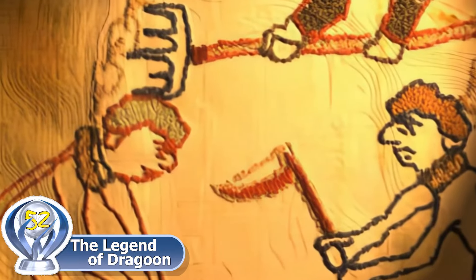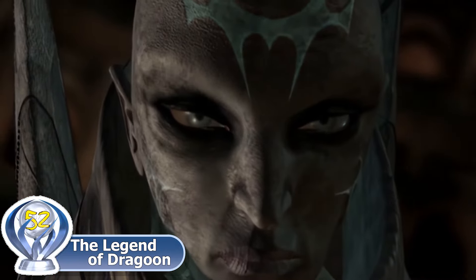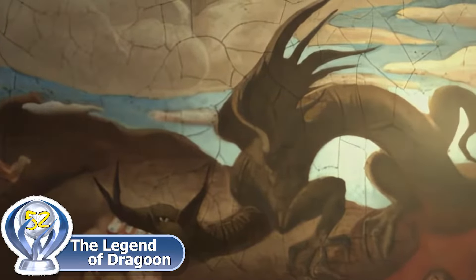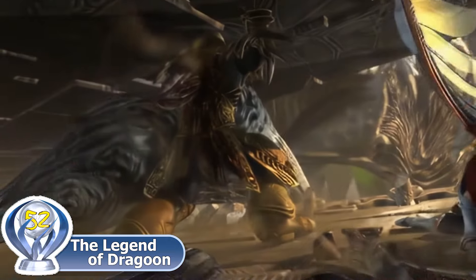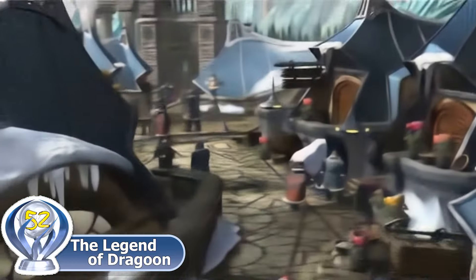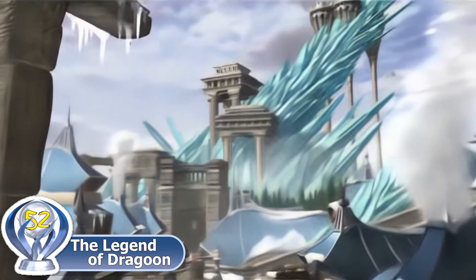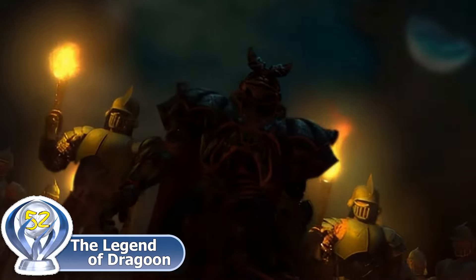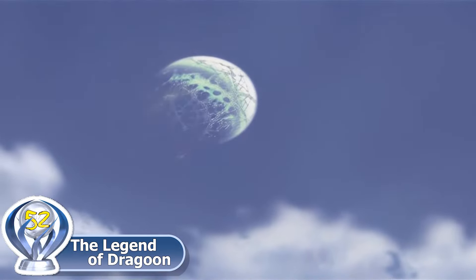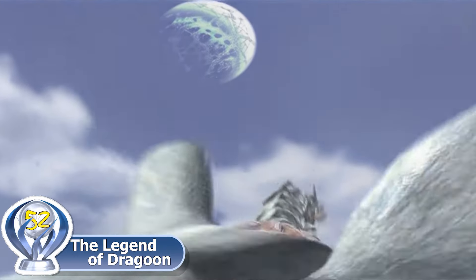10,000 years ago, in the world of Endanus, humans were enslaved by a superior avian race known as Wingleys. The humans managed to gain the aid of the dragons and become dragoons, revolting against the Wingleys. The humans were victorious and lived in peace up until now. The Sandorian Emperor Diaz is searching for the Moon Child as well as Moon Relics in order to fulfill his malicious plans.